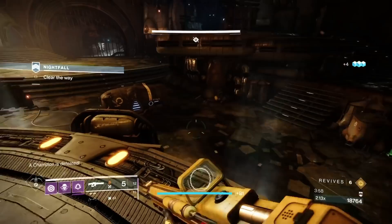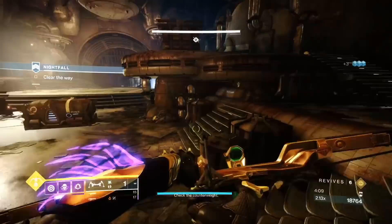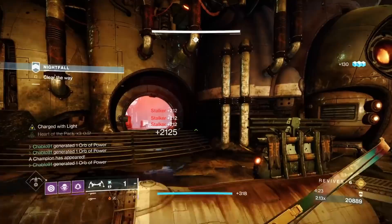We don't have arc damage resistance on, which is a problem, but void resistance is so good that we go void. With the elevator pad — the plate — take it a click before it reaches the bottom. Why? That stops the tank from spawning in, meaning you can deal with all the ads and champions before the tank comes. This is huge.